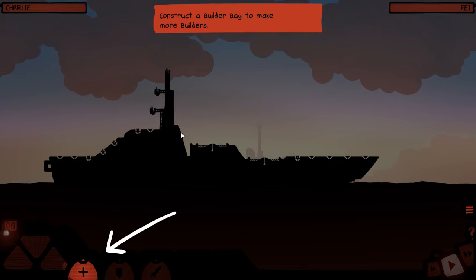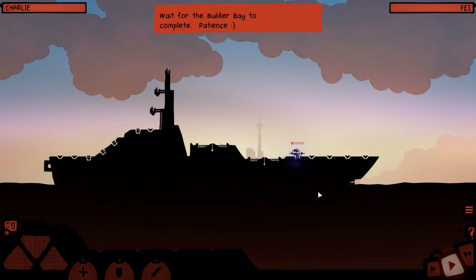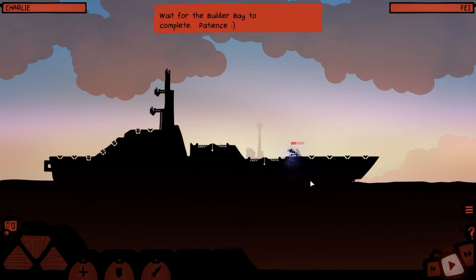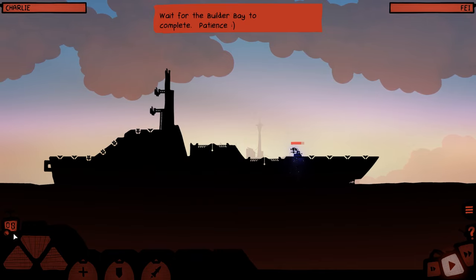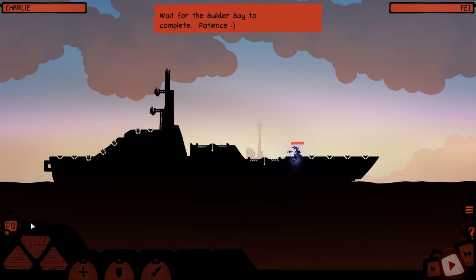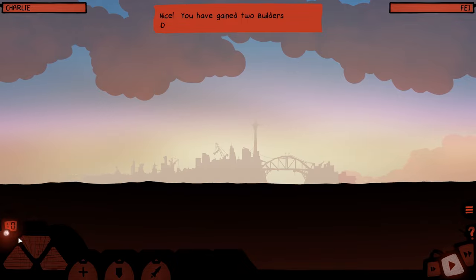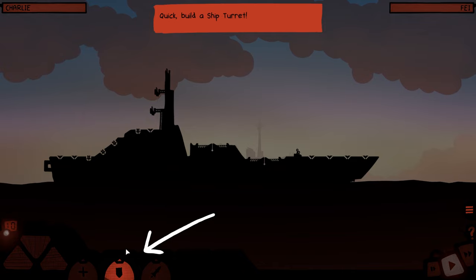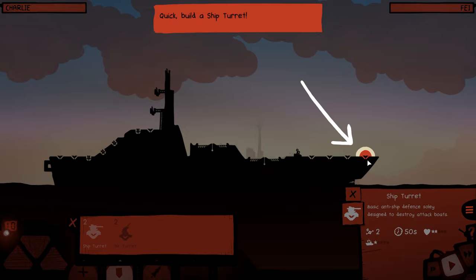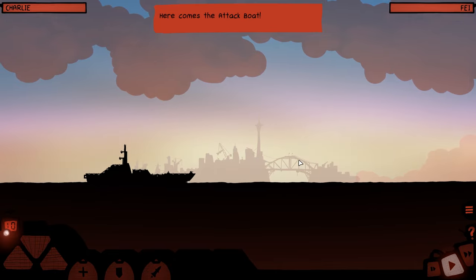Instruct a builder bay to make more builders. Nice, you've gained two builders. The enemy is building an attack boat — wait for the ship turret to complete. Here comes the attack boat.